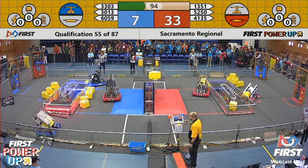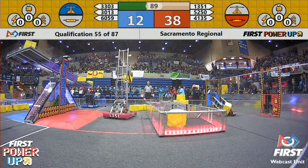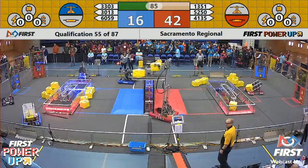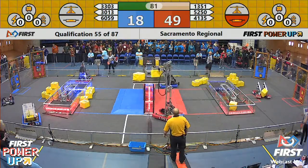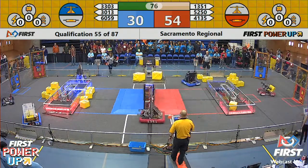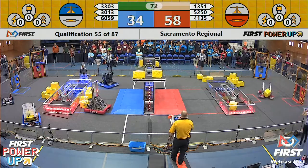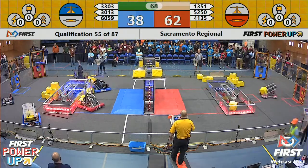Here comes Metallic Thunder trying to get the scale, and they do. Metallic Thunder now starting to close that gap, but they need to get a hold of their switch. One more from Metallic Thunder up on the switch and on the scale, but these teams need to get their switch in order to continue growing that lead. 1351 Mini Robotics drops one on the switch and on the scale, but they also grab a penalty — you cannot push on the scale.